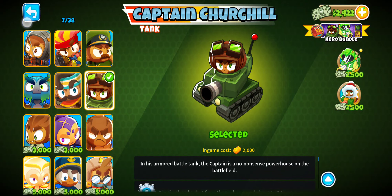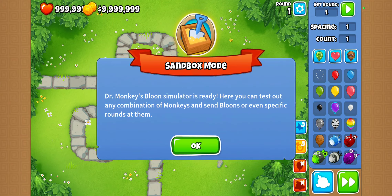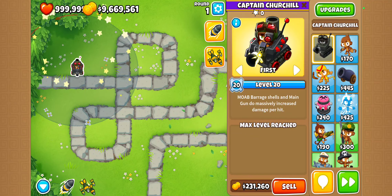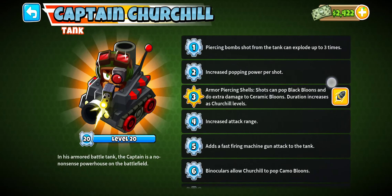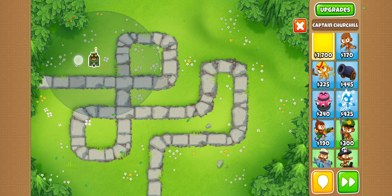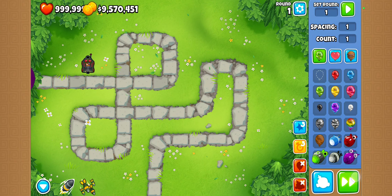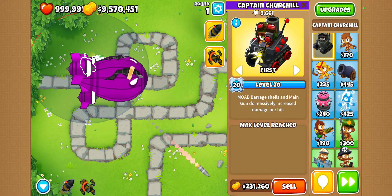Now let's do Captain Churchill. The sun god fights on the side with the best artillery. Whoever does the most damage wins. I'm pretty sure Captain Churchill can see camo — actually he can't. We're selling him and giving him the 0-2-0 village. Let's see what he does to a B80 — okay, actually really good damage.